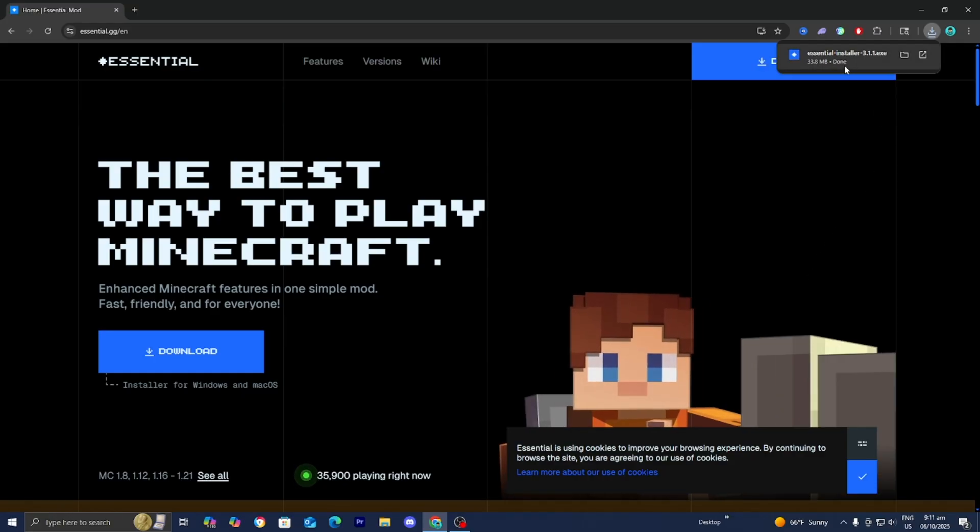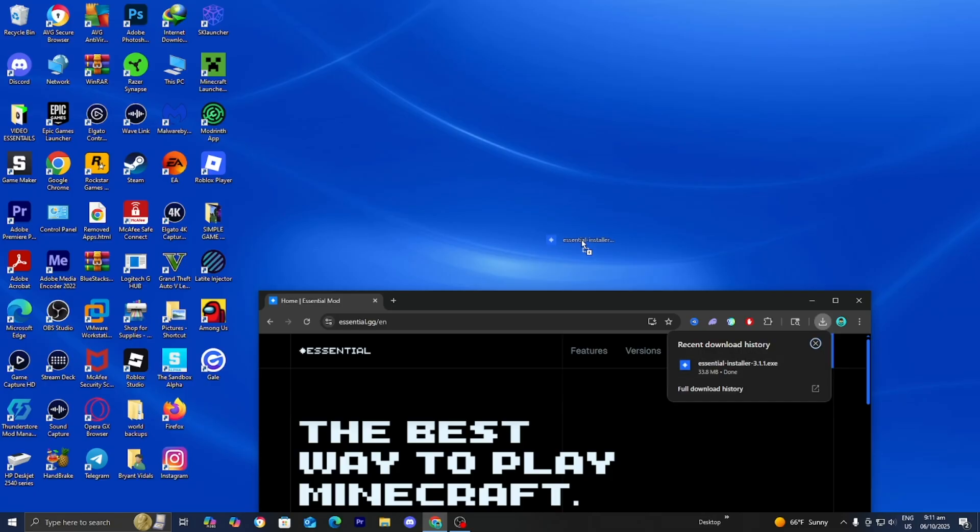Alright, the next thing you want to do is drag and drop the Essential Installer .exe file to your desktop just like so. Then we need to make sure that we do have the Cobbleverse mod installed.